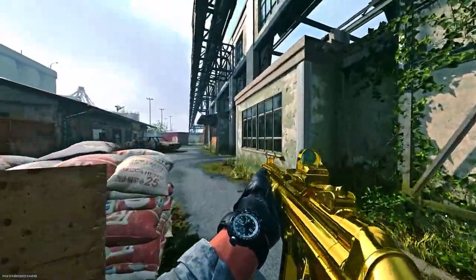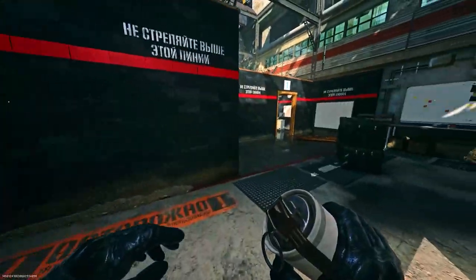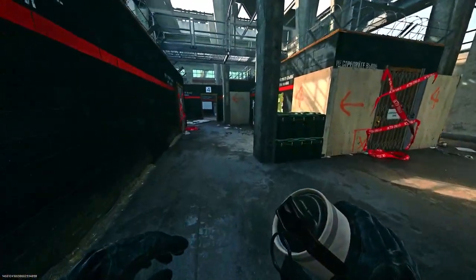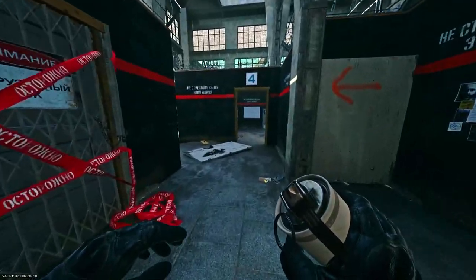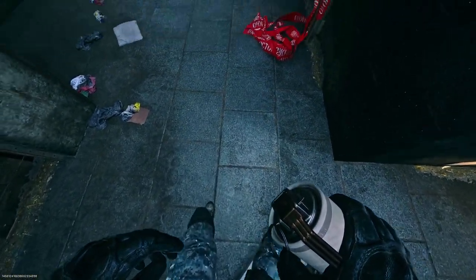What's going on guys, it's Kingman, welcome back to the channel. Today we're showing an epic bounce glitch on the map Farm 18. What you want to do is have a loadout drop and a barricade — you can also do this with a care package, but it's much easier with a loadout drop. Make your way to my location and look at the floor where this tile is in the crack.